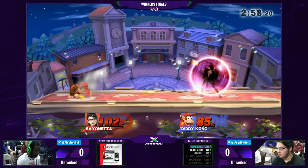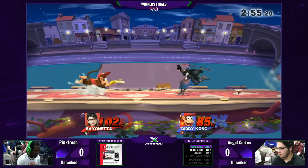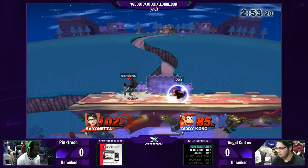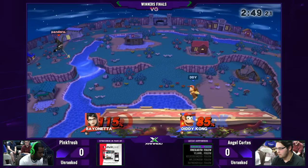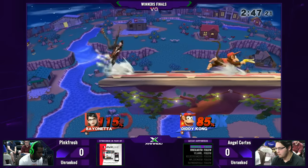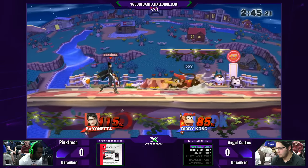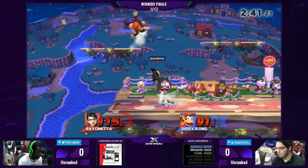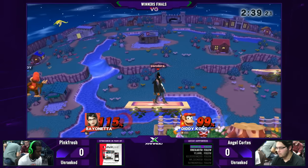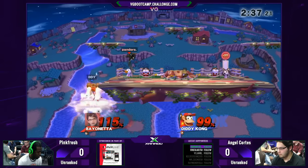Diddy doesn't really have a lot of kill confirms that are dependent on rage, so I feel like the ball's a little more in his court. He has witch time and all this stuff, whereas Diddy has to confirm off a banana. That is one thing that's going to matter — it looked like Pink was kind of ready for the banana toss, but he does have the option to witch time it.